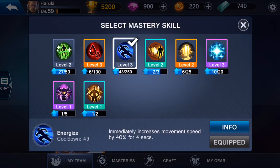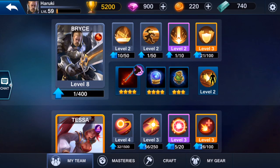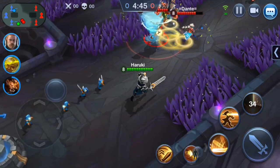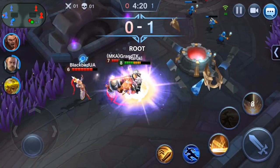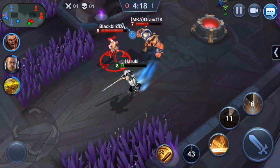In terms of mastery skills, you also have a lot of options. Use Energize or Blink as offensive masteries as they'll give you the power to chase and finish off enemies. If you prefer to play defensive, then Recover and Energize are both good options.